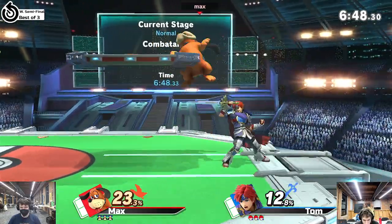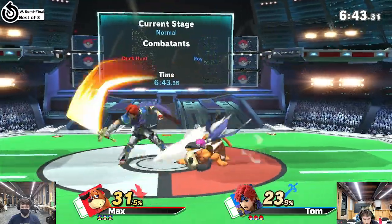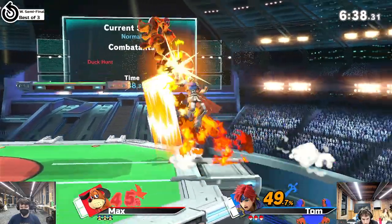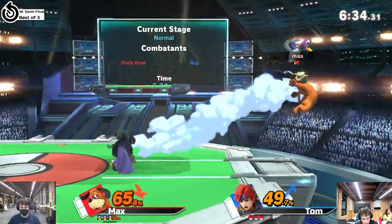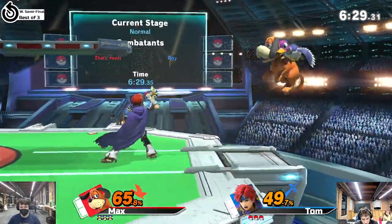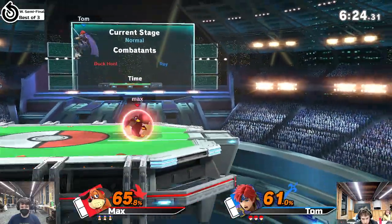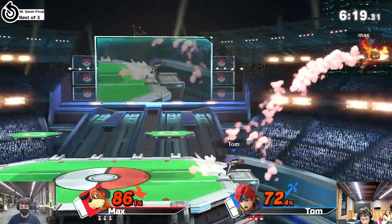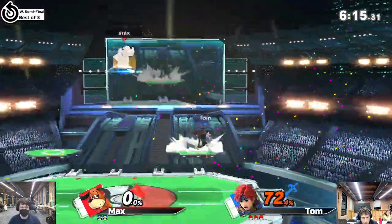Spot touches the grab right there. Tom is very good at applying pressure at close range — this boy does have a lot of very fast safe moves on shield, such as that jab. Very beautiful stuff with the grab. Max playing still very patient right now. Gets hit by his own can, and it sets up into a hilt fair.